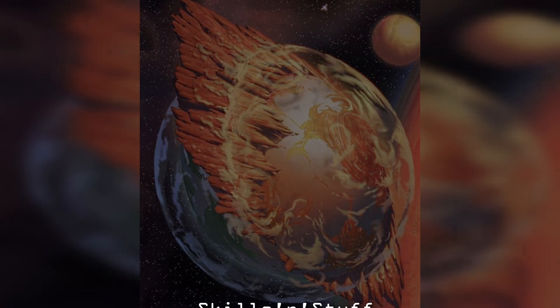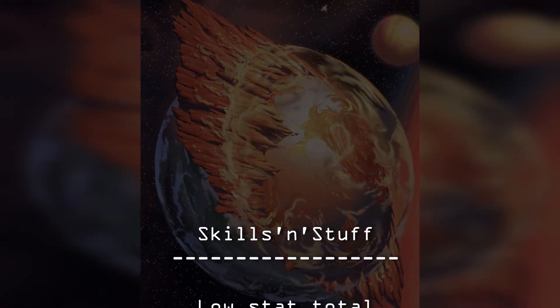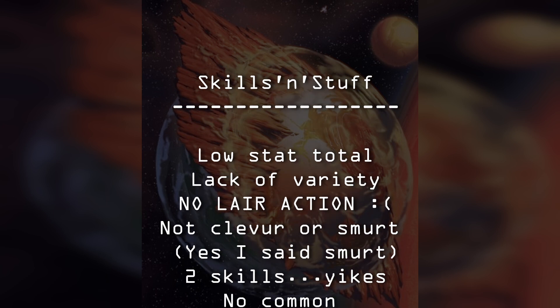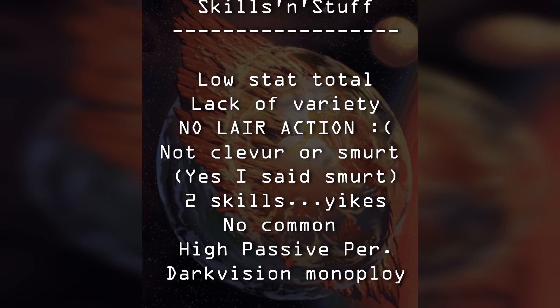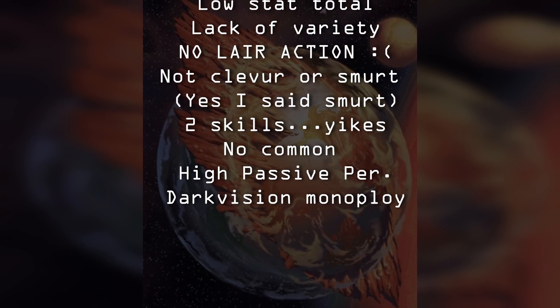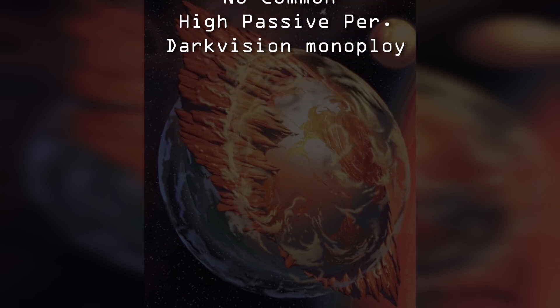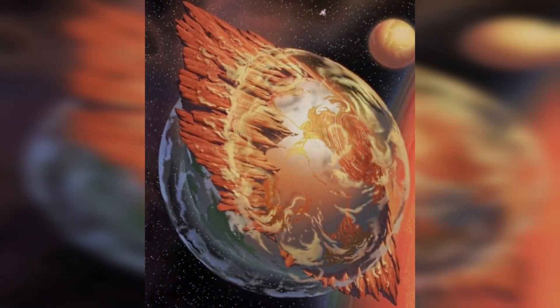And even if it did burrow inside of its lair and make traps and everything, it doesn't actually get any lair actions, which is completely disappointing. They had a great opportunity here to make a dragon have a very interesting lair action on the moon, of all things. Come on, Wizards.